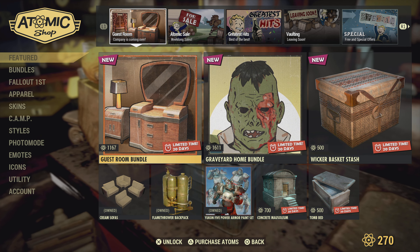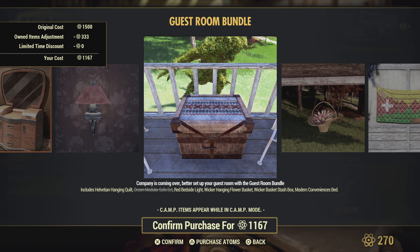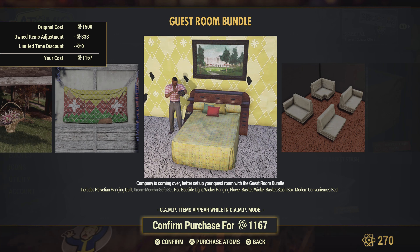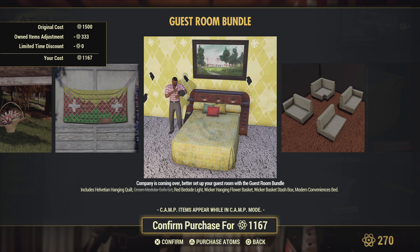Guest room bundle. We got a nice wall lamp, a wicker basket which I'm assuming is a stash box — kind of cool. I'm always a sucker for some plants. Helvation hanging quilt — I called that one. This bed looks nice and some modern couches. Beautiful. Not a bad bundle.